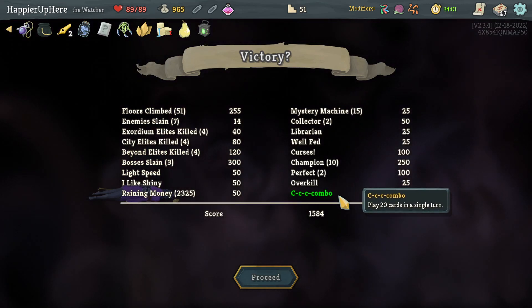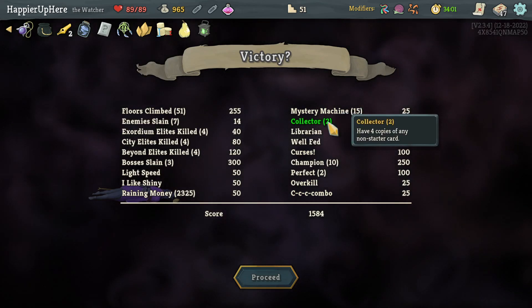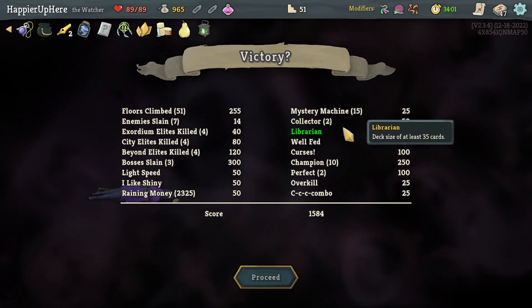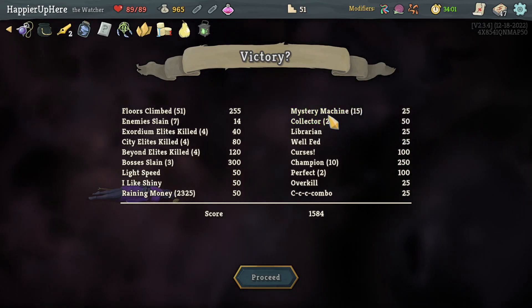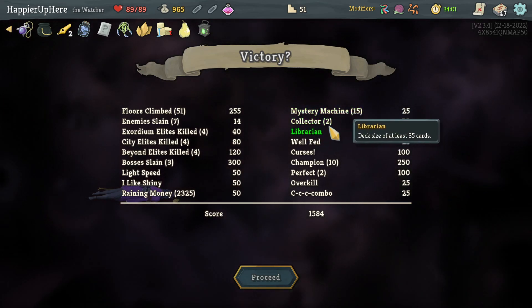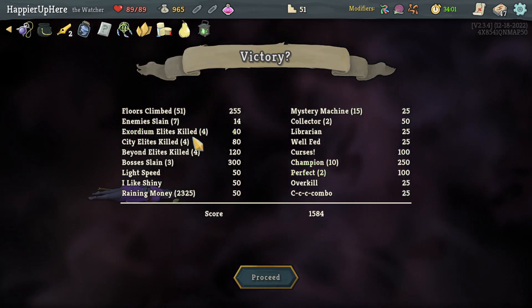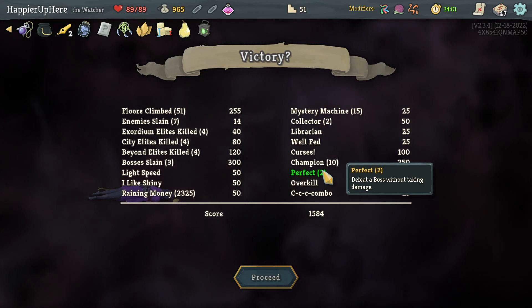Only got two Collector bonuses but it was worth it to get the curses. Theoretically I could have had unique curses too but didn't get Insecure. If somebody went for Highlander they'd have had 50 more points. I'm pretty happy — thanks to Omniscience I was able to perfect 10 of the 12 elites, all two of the three bosses. The Act 1 boss had no chance.